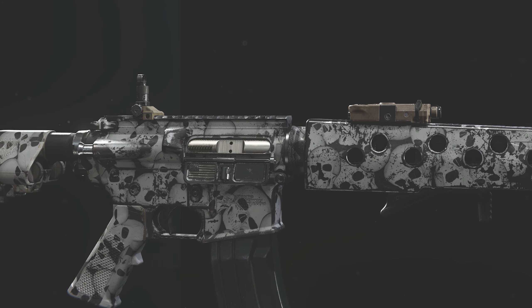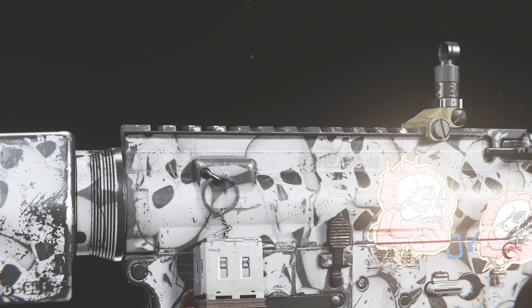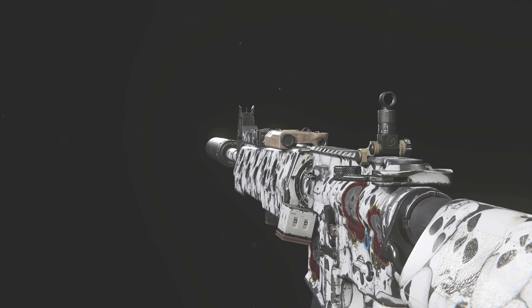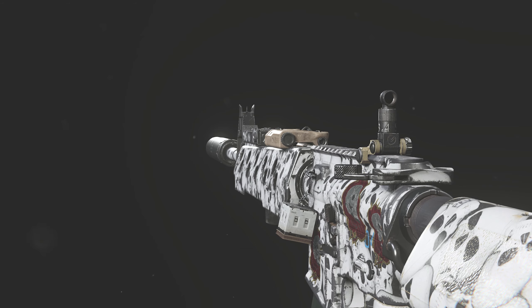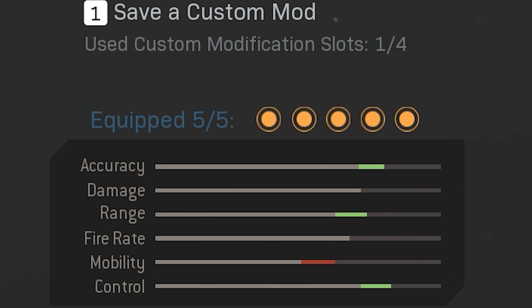As you can see right here it's got no sight on it, but don't worry I will be giving you a few interchangeable options as well. If you can't stand not having an optic, I'm gonna be showing you things that you can change out, but personally this right here is what I go to. The stats right here are the reason that I use this weapon so much — accuracy is amazing, range is great, and control all put together gives you practically zero recoil.